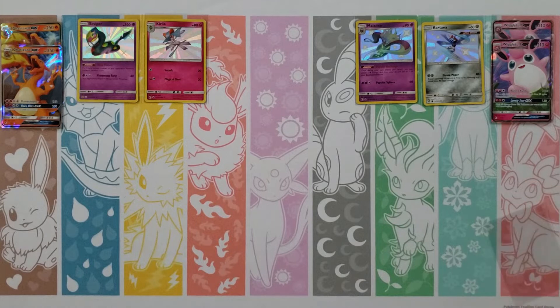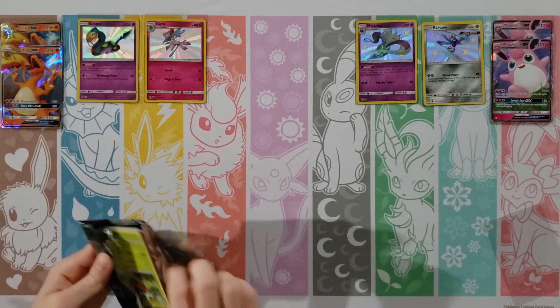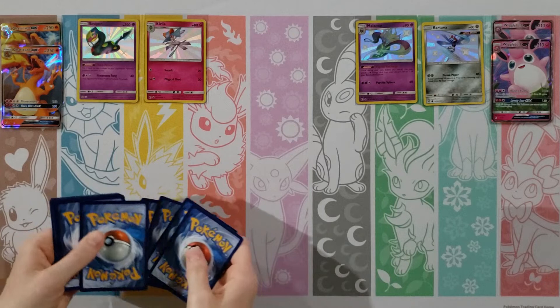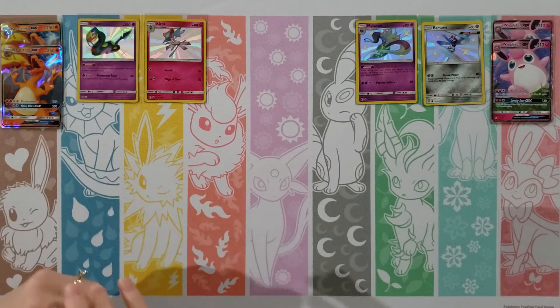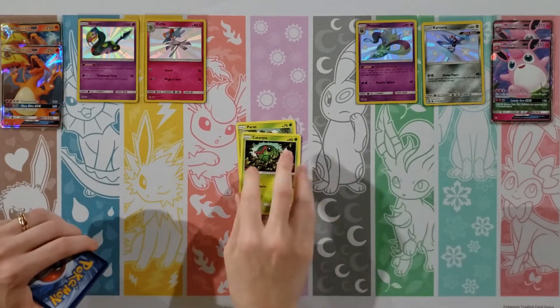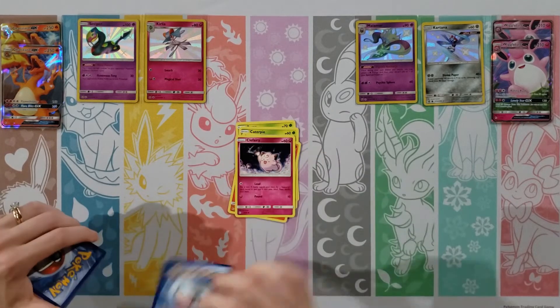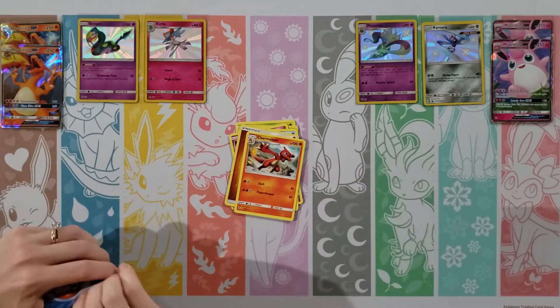I'm going to put an extra sleeve here because I know you're going to get something. Another Wigglytuff — not as exciting as your Charizards, or any shiny. Psyduck, Staryu, Clefairy, Slowpoke, Pikachu, Metal Energy, Jynx, Magmar, Farfetch'd — your rare is a Brock's Training — and a Jynx. Let's go into a Mew pack.